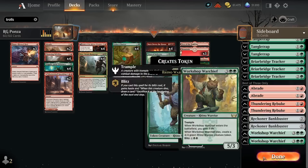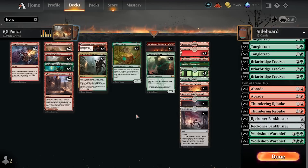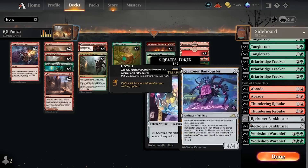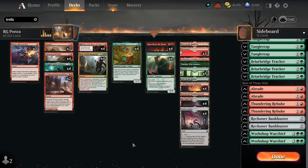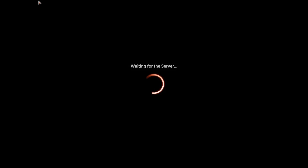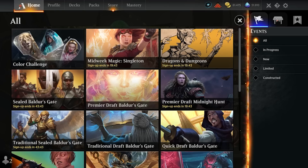Workshop Warchief is quite good alongside Fable of the Mirror-Breaker. I try to make sure to have enough flexible cards — Rabbit Tracker, Workshop Warchief, and Reckoner Bankbuster — that I can bring in against a lot of decks. For example, if I get paired against a deck that literally just has basics, I can board out the land destruction spells because they're really bad and bring in these fair midrange cards, turning into a fair midrange deck, which is fine.